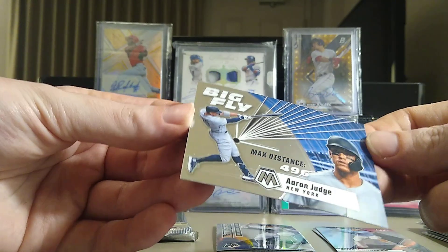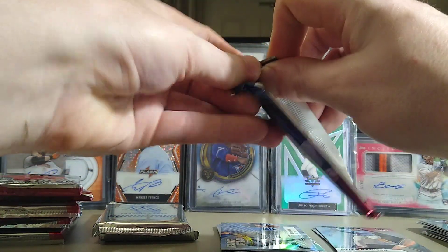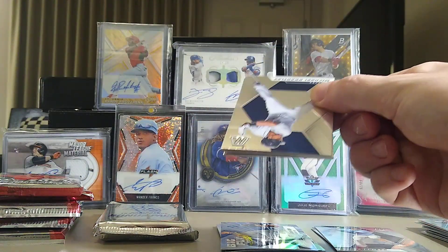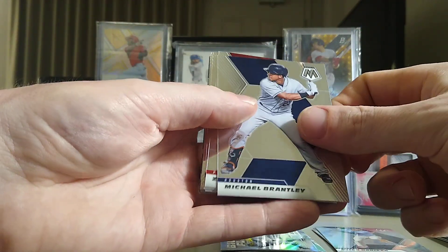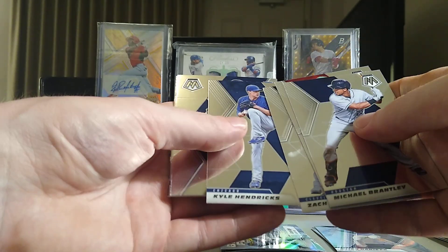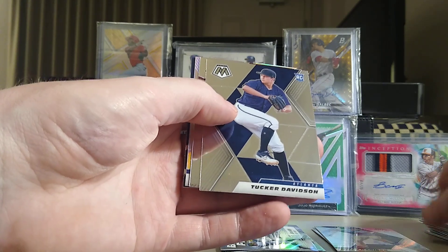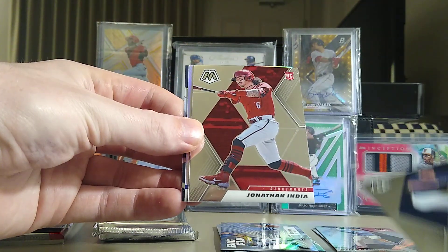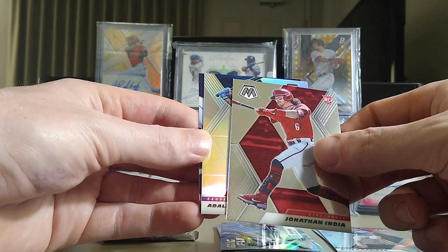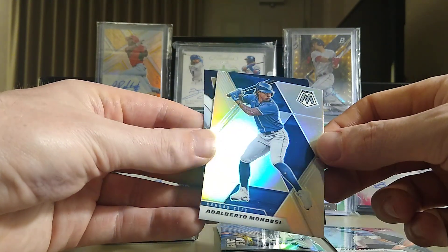We'll see what happens with Yermine — I had some pretty awesome cards of his and we got a Big Fly of Aaron Judge, but I sold them. He came out to a hot start but then got into it with his coach and they sent him back down to the minors. We got Zach Wheeler, Brantley, Zach Plesac, Kyle Hendrix, Tucker Davidson rookie. Not sure where our auto is going to come. We got Jonathan India rookie — that's a very very good one. Alberto Mondese is our silver.